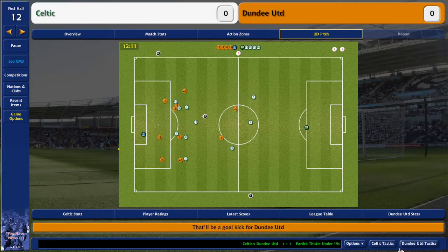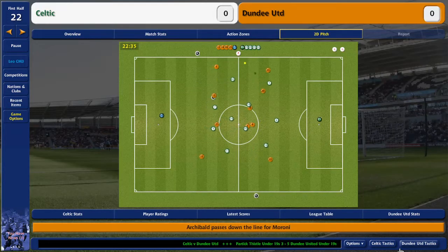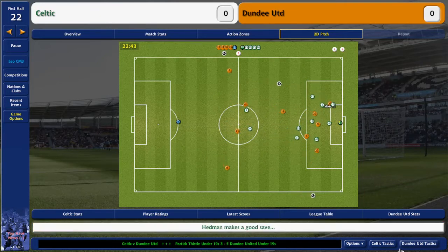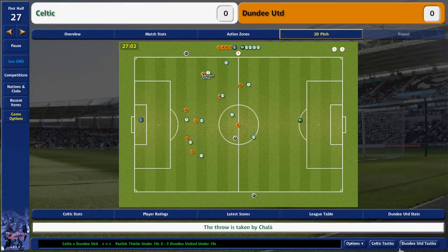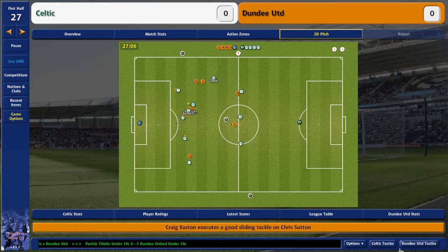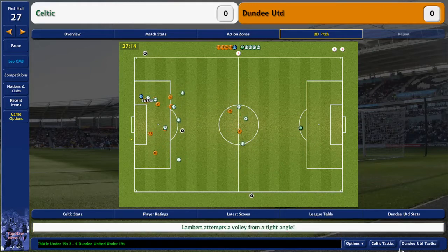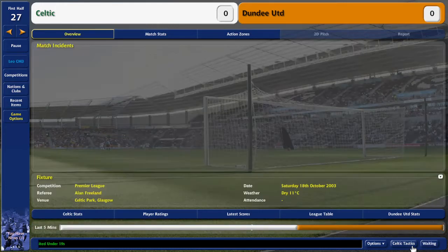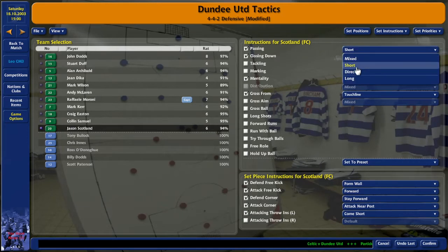We're defending well because of the shape - the players are quite well set. We're not using offside trap and we're not on attacking or gung-ho, so we've got quite a nice defensive line. Mourinho's in already - will he make it 1-0? No. So the tactic works how I want - there was a free ball from the left back and Mourinho gets put through. But is my team good enough to win at Celtic? They've just missed. I'm going to take Scotland off hold-up ball and put him on direct passing.